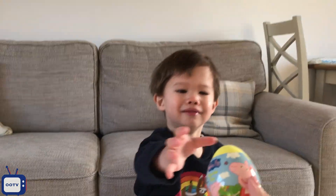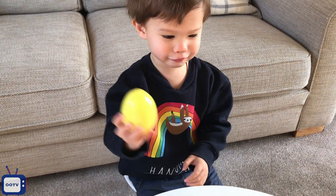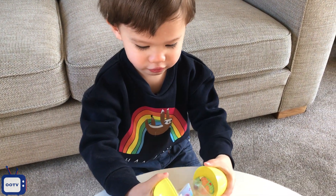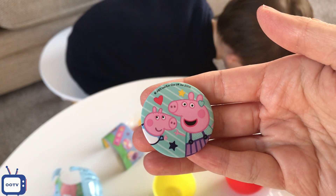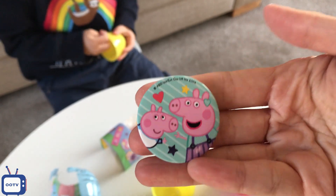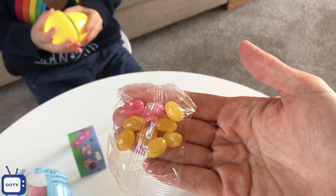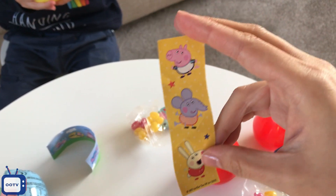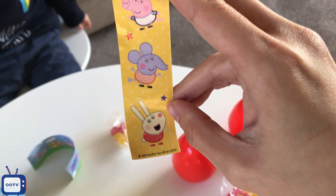Here you go! This is the Peppa and the George pin — you can put it on your clothes, this is very cute. And then we got more jelly beans, yellow and pink jelly beans, and some stickers. Wow — George, Emily the elephant, and Rebecca the rabbit!